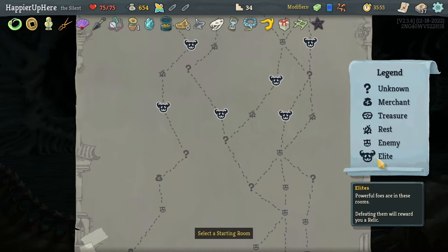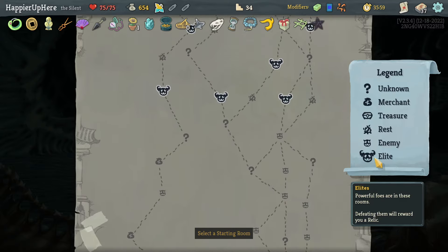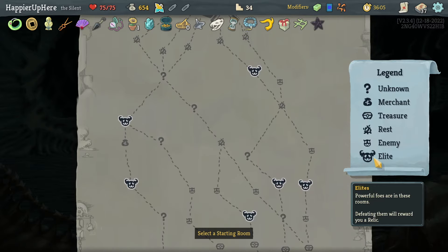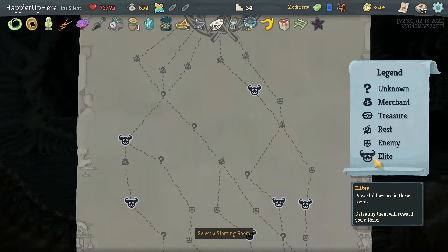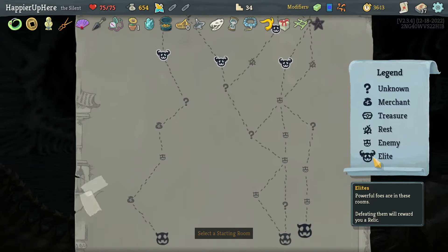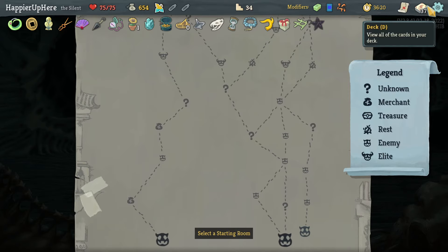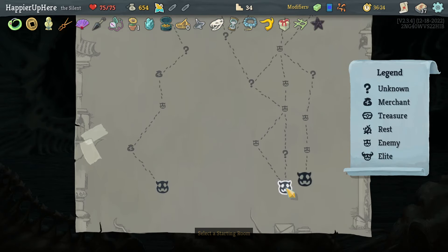One, two, three, four on the left — one, two, three, four on the right. No five-elite path again, that's a bummer. On the left I'll get two shops in a row — three guaranteed shops but only three question mark rooms. If I go on the right I'll get five question mark rooms with no guaranteed shop. There's a small chance I might get curses. Let's go on the right.